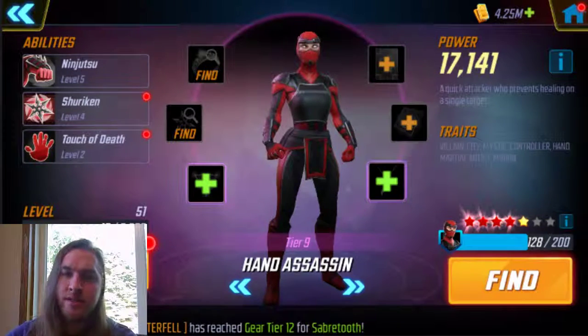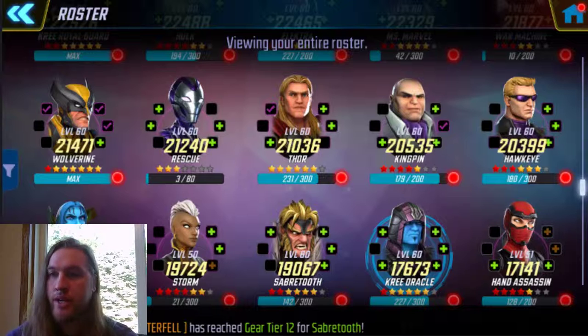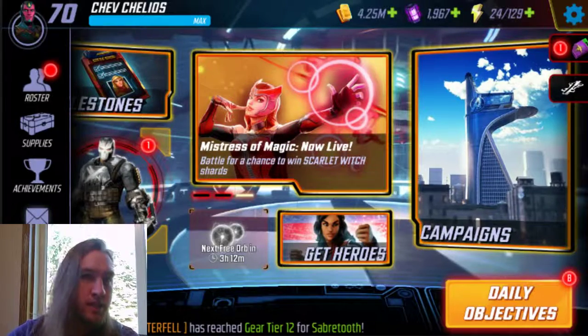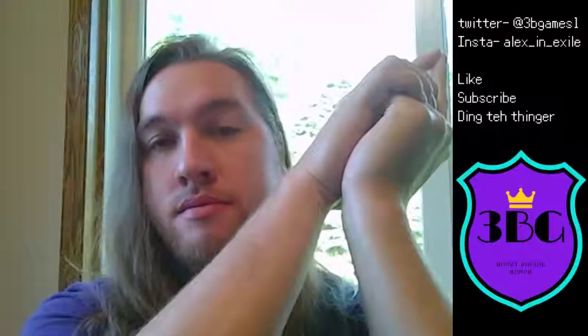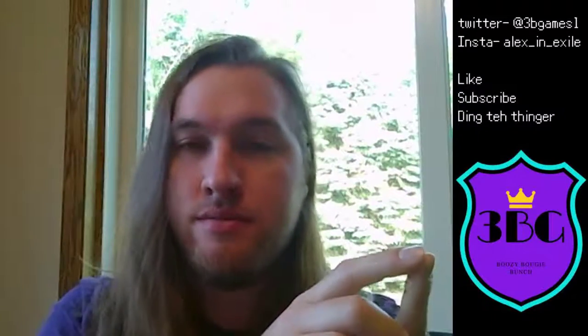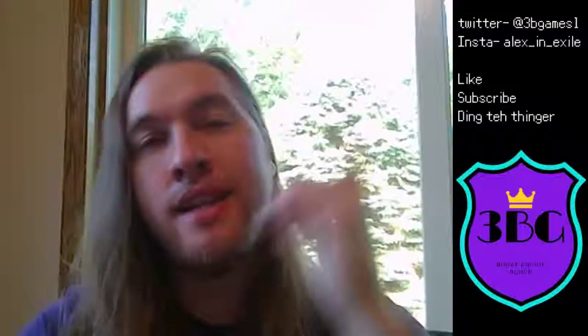In the meantime I am farming their gear - I got Nobu to tier 10 a couple days ago. Hand Assassin is on farm right now. I know she can't get two of the gear pieces because she's only level 51, but I have the gold to remedy that if needed. I've got a six star Storm now, just waiting for that Jean Grey event. That's all I have for you guys - like, subscribe, and ding the notification bell if you want to know when I post. Follow me on Twitter at 3bgames1, and Instagram too. I'll see you guys on the next video, peace.